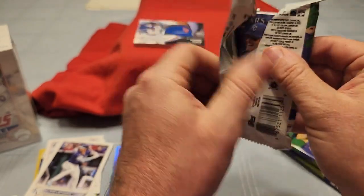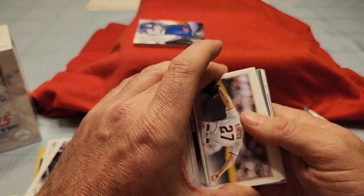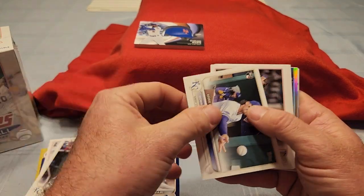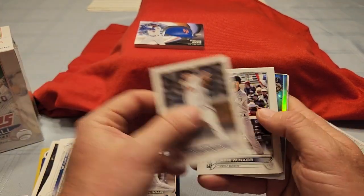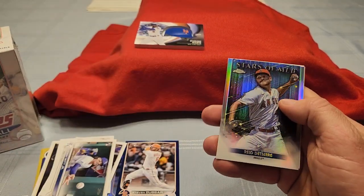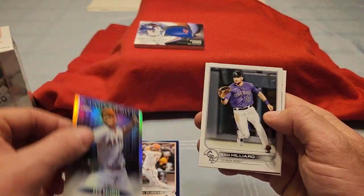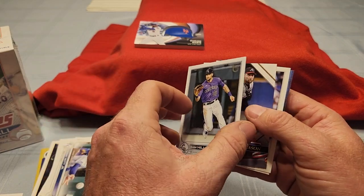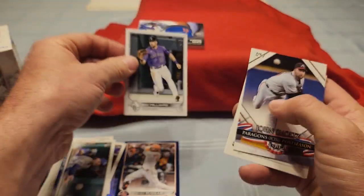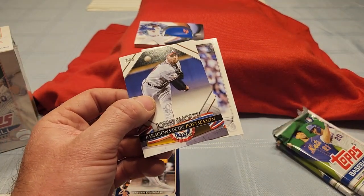Next pack — there's a Bobby Witt Stars of MLB. Looks like we have a chrome in this one. Bobby Witt on the debut, Luke Jackson, Winker, Hunter Green, Naquin, Kisner, and Reed Detmers on the chrome. Oh, look at this — vintage stock of Sam Hillard, 75 of 99! Sam Hillard, not a rookie, but a good shot at something big.